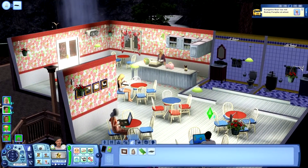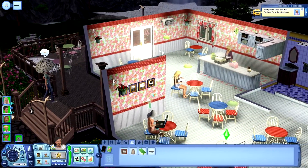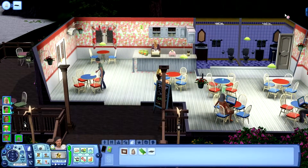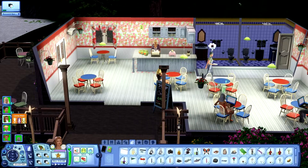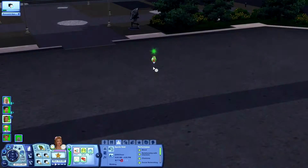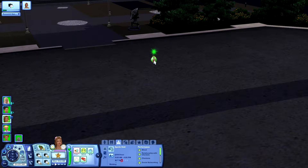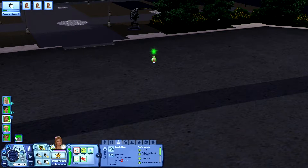I put the bistro oven in over here, the teppanyaki grill where they can do their own thing — I've done all kinds of stuff on this lot, but typically I just put a food register so they can order food and be done with it. Makes it very simple, very easy. Lacy, when you finish up we're going to have you do your contracts again — it only takes three and you should be leveled up. Then that way she's taken care of and she just has to go to work tomorrow and finish this career.